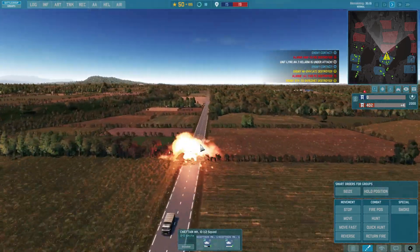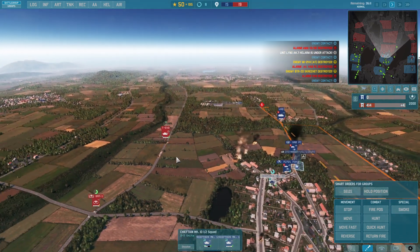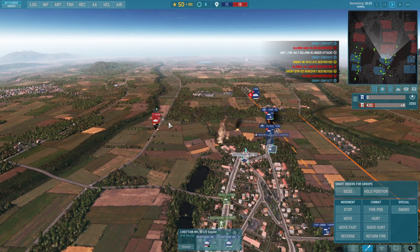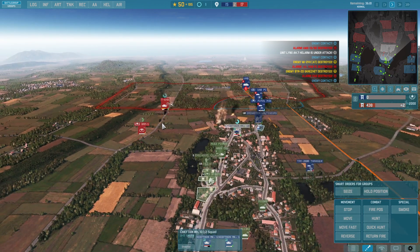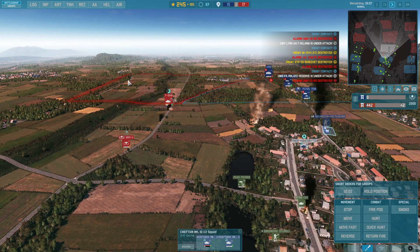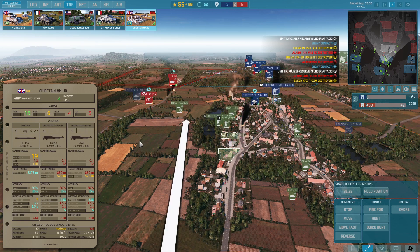I'm bringing a Chieftain around to defend this advance, and keeping the PIVAD in position. Loading up more Chieftains — look at those Soviet units being eliminated! That T-64 is the real problem. I can see anti-tank missiles locking onto targets from the TOW launchers, but I definitely want to bring in some additional tanks.